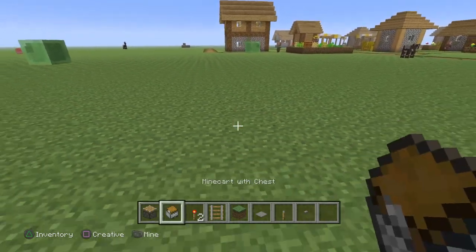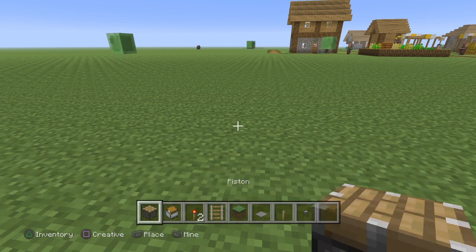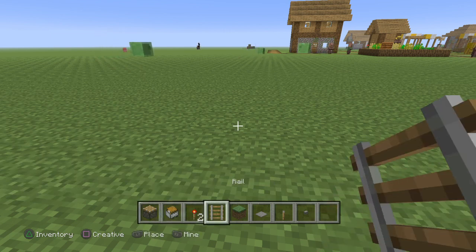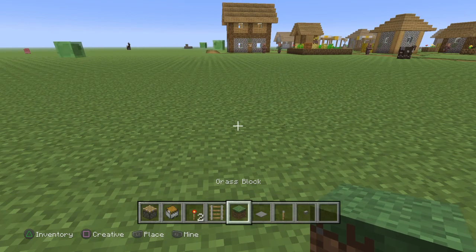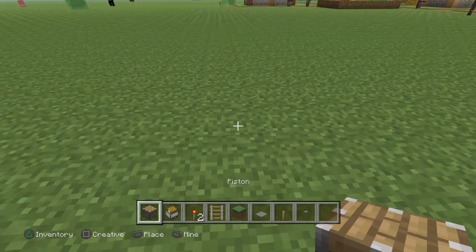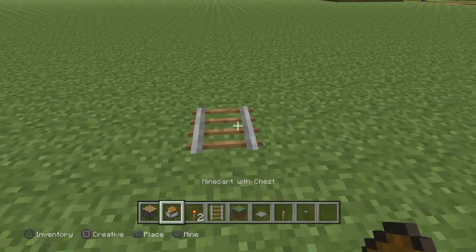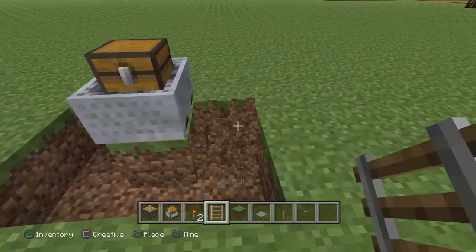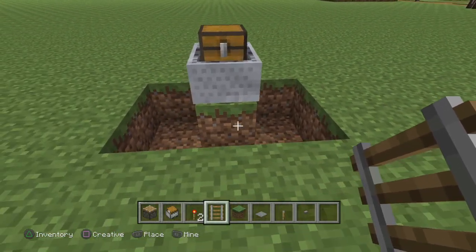To make this, you're going to need a piston, a minecart with chest, a redstone torch, rail, and some random blocks, plus a way to open it. First, you want to put your rail down, put your chest down, open some space to work with, and drop it in.